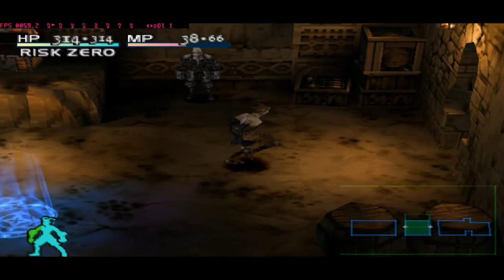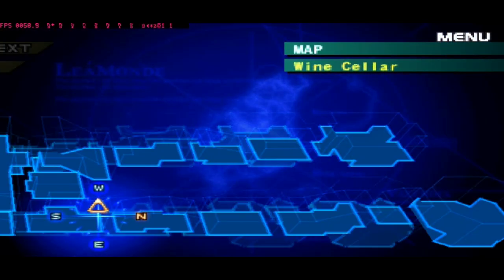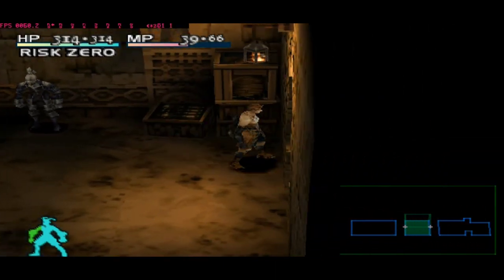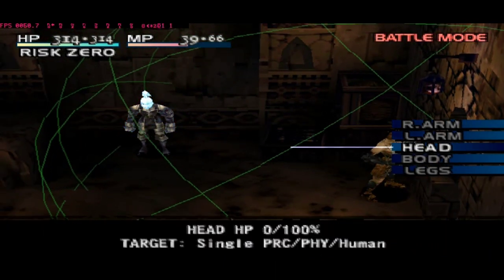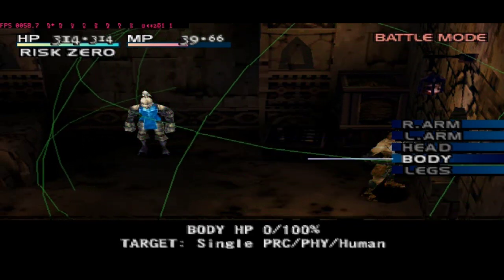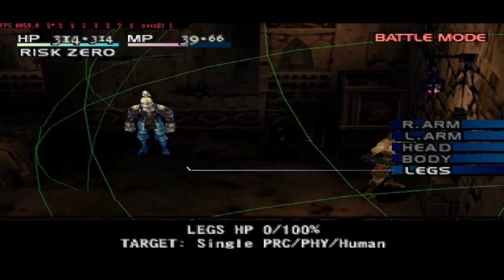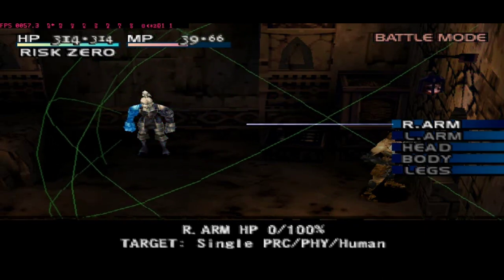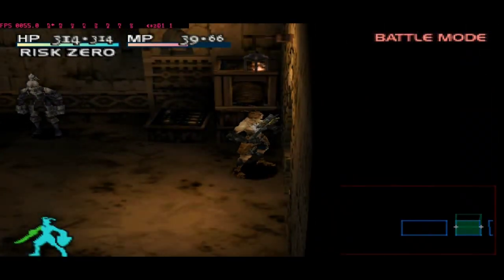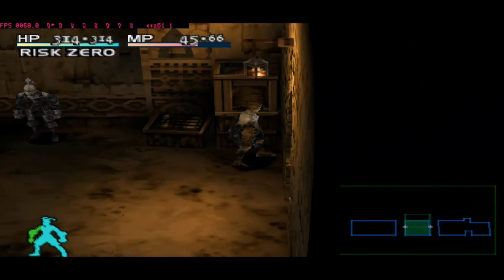Okay guys, we are in the wind cellar — this name is worker room. There is a dummy like always. We need to hit the right, left, and head. Don't hit the body and leg because body and leg is for the fire and air element. Right and left arm is for earth, water, and dark. I will see you after one of them is complete at 100.